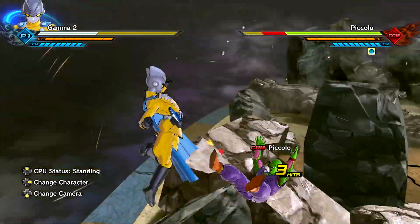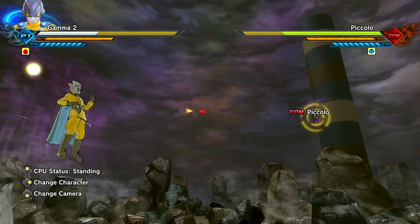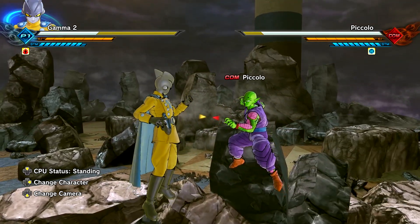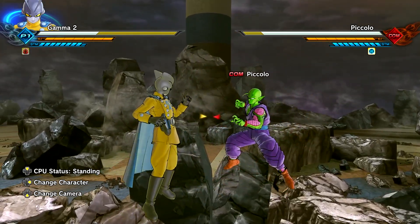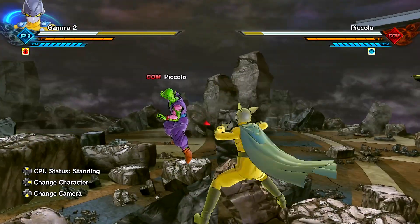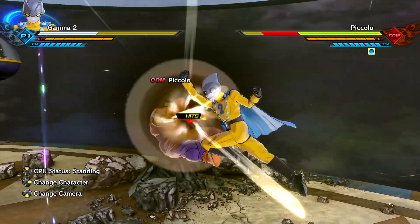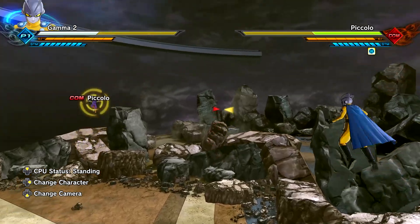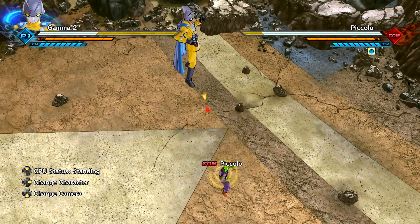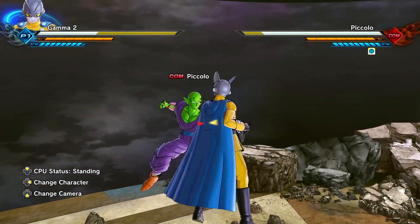Gamma 2 uses his ray gun for the Ki blast as well. Charging it full power is great. The first input square-into-triangle combo is very forceful. At first five inputs of square-into-triangle we get what looks like a defense or speed increase, which is unique to the character. Based on the trailer, Gamma 1 was supposed to shoot his ray gun backwards in a combo — I didn't see that, so maybe I missed a combo string. Let me know down below in the comments.